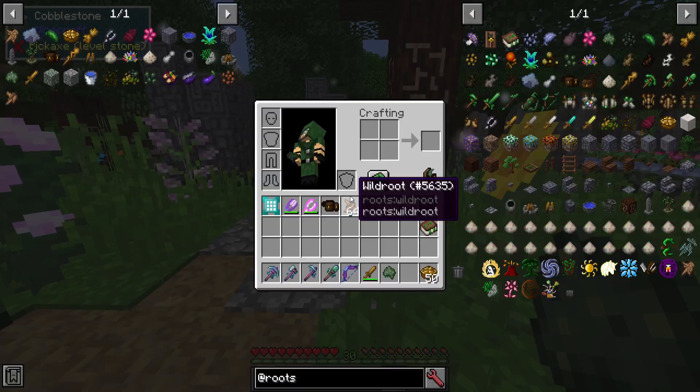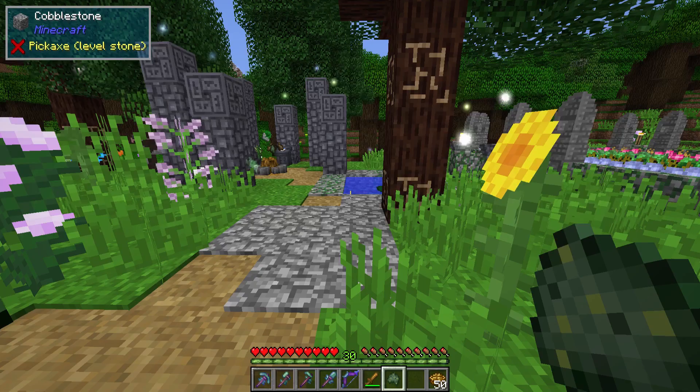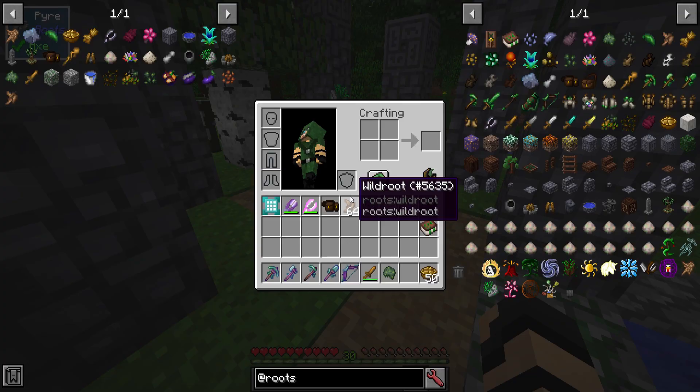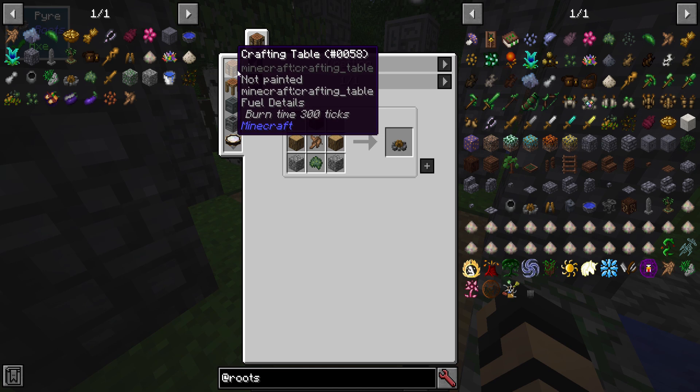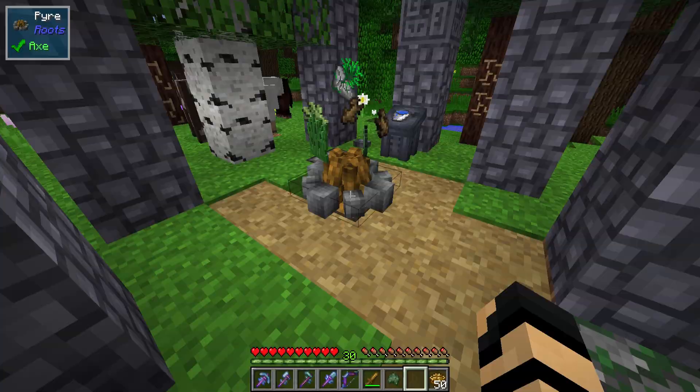With your terra moss, once you've got some you'll want to get a bunch of it because it has a lot of uses. Namely, you can make a pyre. You take a wild root, some terra moss, some wooden stone, and you make one of these things — a fire pit of sorts.